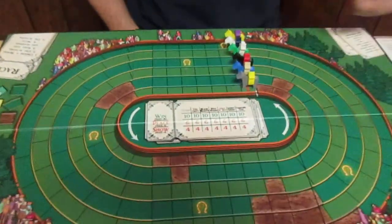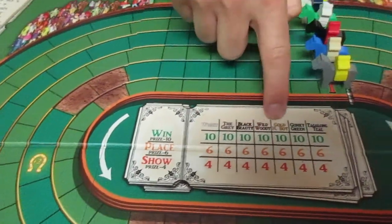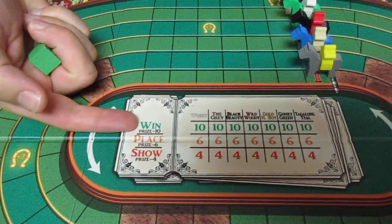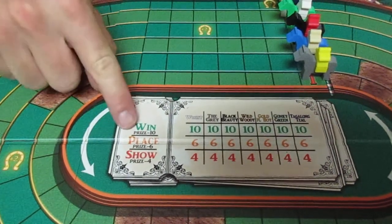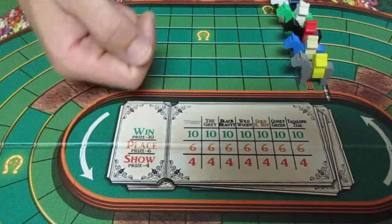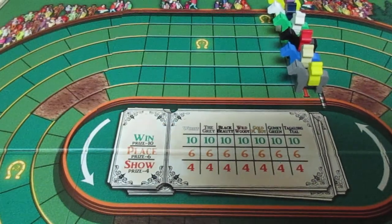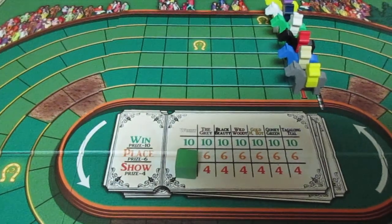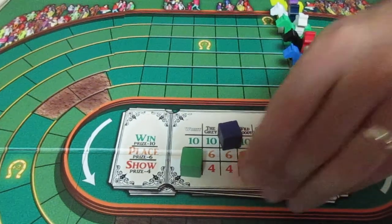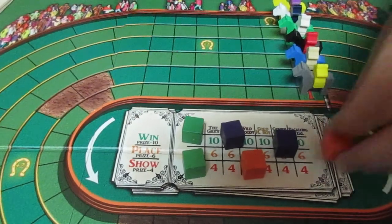After all of these horses and jockeys have been placed in their gates, it's time to bet. Everybody has two betting cubes, so the betting round goes very quickly. They can look at the center of the board and see all of the different horses they could bet on, and they can choose — like in real horse racing — to place a win bet, which pays $10 if that horse comes in first; a place bet, which pays $6 if that horse comes in first or second; or a show bet, which pays $4 if the horse comes in first, second, or third. The first person might be a little conservative, the next might go all in, and it continues in a traditional worker placement style until all the cubes have been placed, and then we're off to the races.